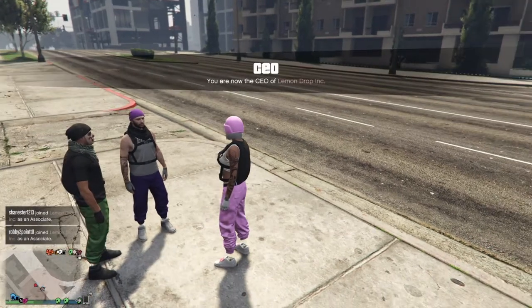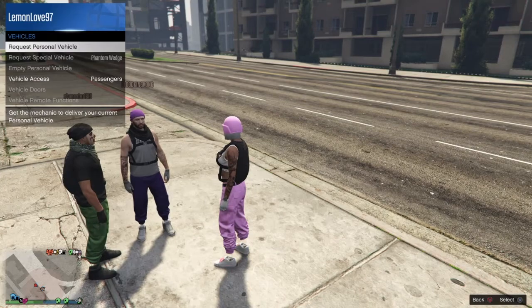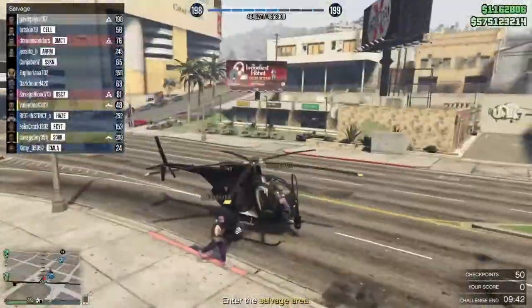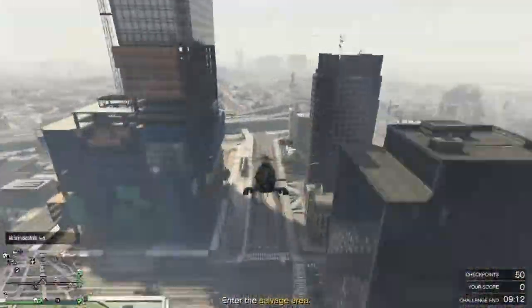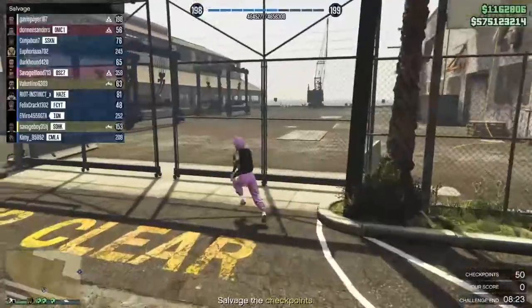So what you're going to do is go to challenges and start salvage — it should be the second challenge. I'm going to start salvage and you don't actually have to complete the job, you just want to start it. So you're just going to fly over there — I'm definitely going to speed up this really crappy helicopter flying of mine.